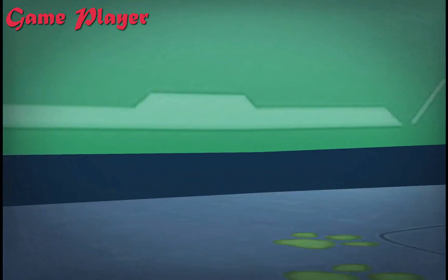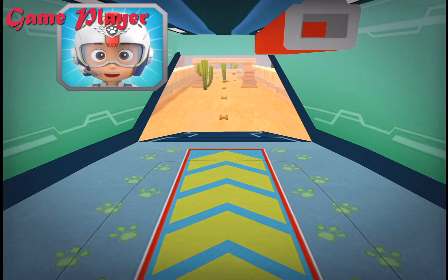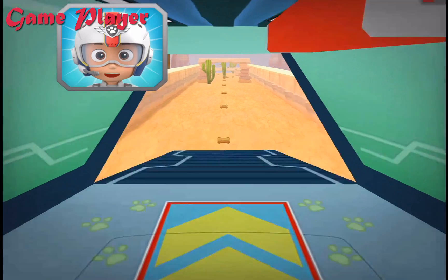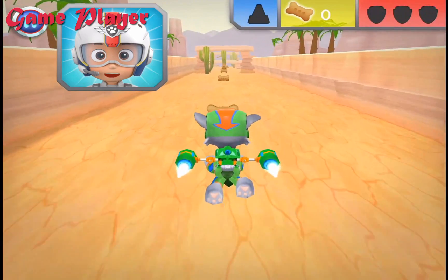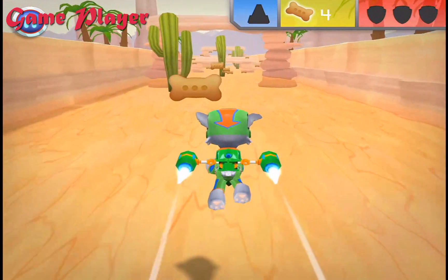Green means go! All right! Let's test those flight skills, pups! Chase needs another cone to help block off the area. When you see a cone, fly towards it to collect it. Green means go!